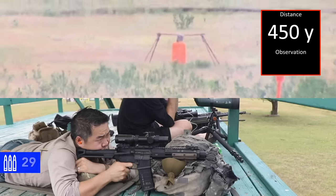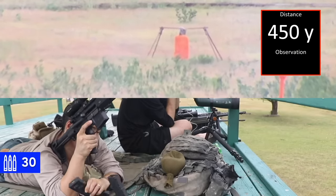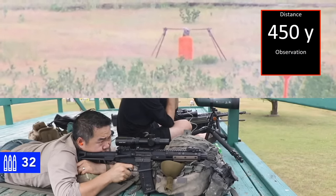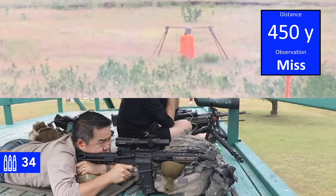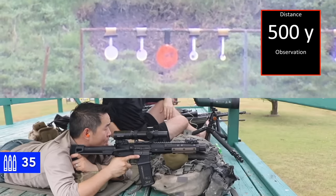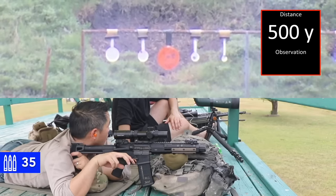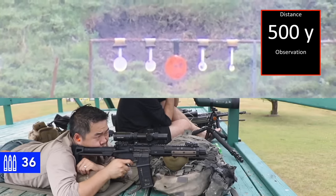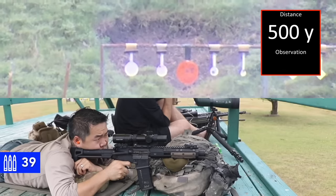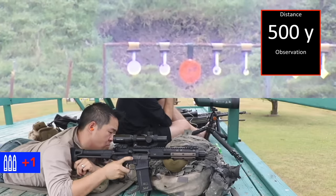Just off the right edge, bottom half of the target. Was that an impact? Send one more. I think you're short. Off the left edge. That was an impact — yeah. So the bottom of my reticle is on top of the bar, and I'm using the dots and everything to correlate where the drop is. Just low. Low. Low. Impact. Low. Off the left edge. That's 40.